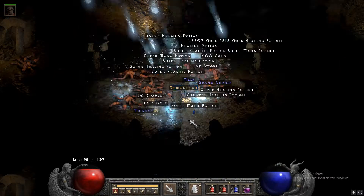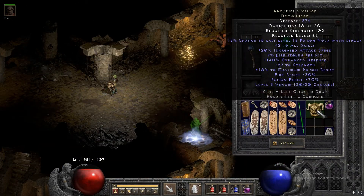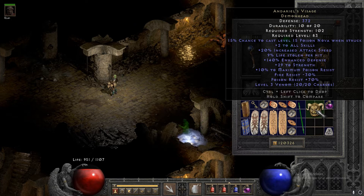The first item I want to show you guys today is a unique demon head and it is the Andariel's Visage. Pretty cool find.